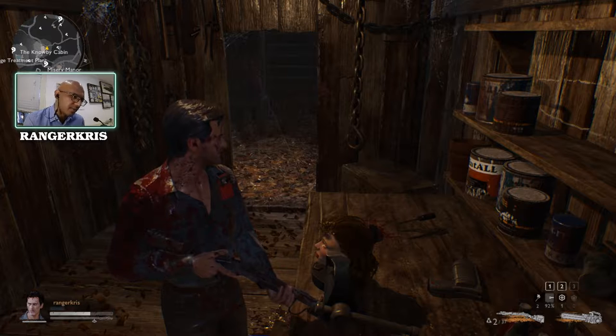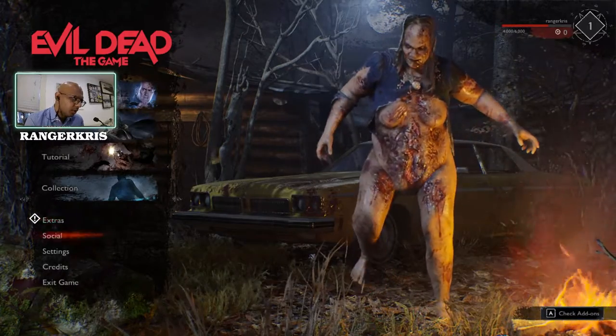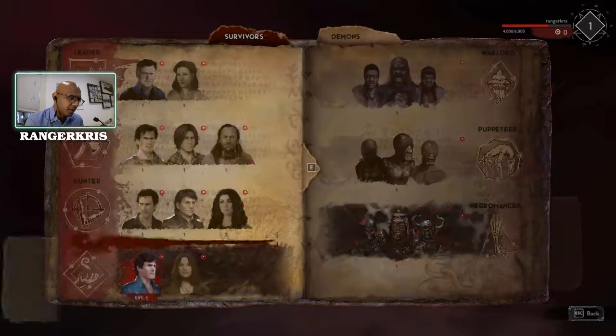Once the head is in the clamp, that's it — mission accomplished. You've unlocked Ash. To look at your characters, go to collection, and there you're going to see that you have unlocked new Ash.